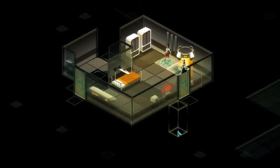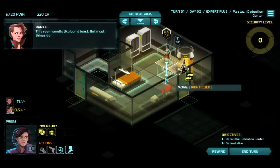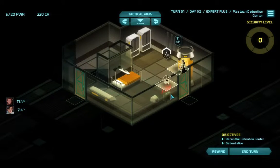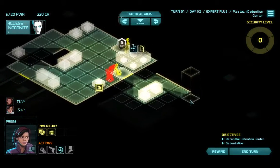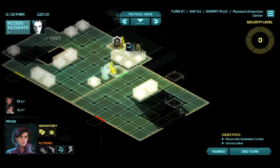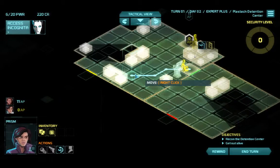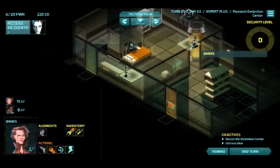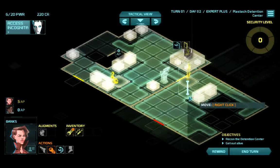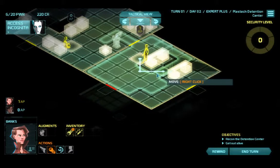She also often has to walk around guards' line of sight, where Prism can just walk through it. We'll put Prism down here. Found the locked door — I guess we'll send Banks that way. It might be a locked door that goes nowhere interesting, but again, it might not.